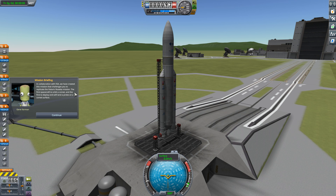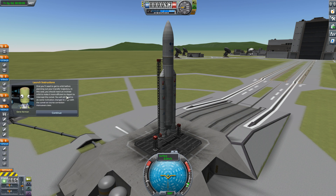Alright, so here we are on the launch pad, ready to go. We've created a mission that challenges you to replicate the Rosetta mission, the first spacecraft to orbit a comet and the first to deploy and land a probe on a comet's surface. You'll need to get to orbit before planning out your transfer trajectory. You should reach an inclined orbit to make it more efficient to depart to intercept the comet. You will still need to do some inclination changes to align with the comet as course correction maneuvers later.